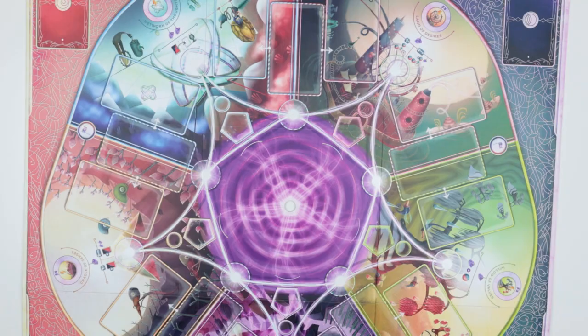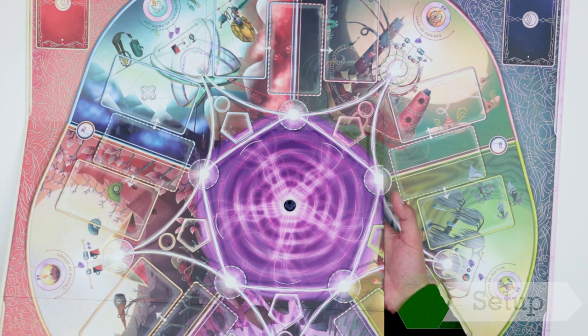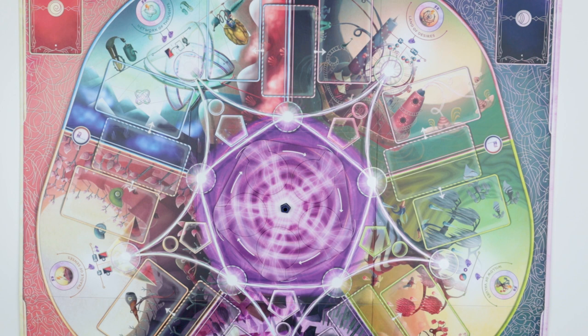We're going to set up for a 4 player game, and we're going to do the basic game first and add on the full rules after we get the basic rules down. So first we're going to take this blue base piece and put it under the main board. Now this is the origin board — attach that to the main board with a random orientation.